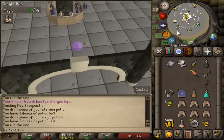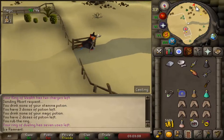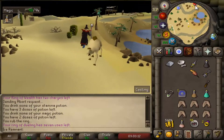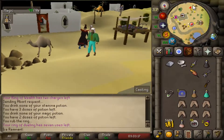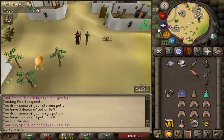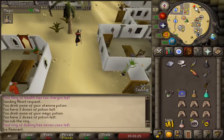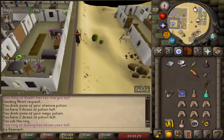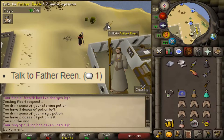To start, teleport to the Duel Arena and run south of the Alkaherd Bank. Talk to Father Ian with option 1.